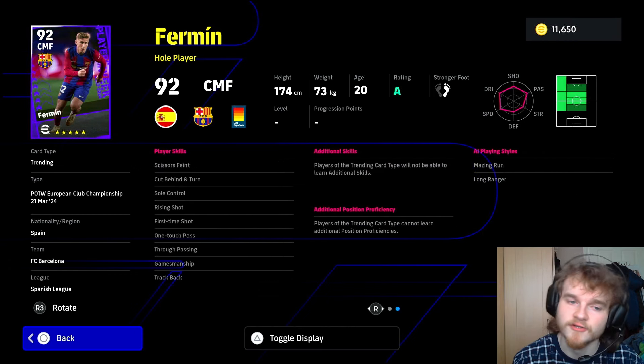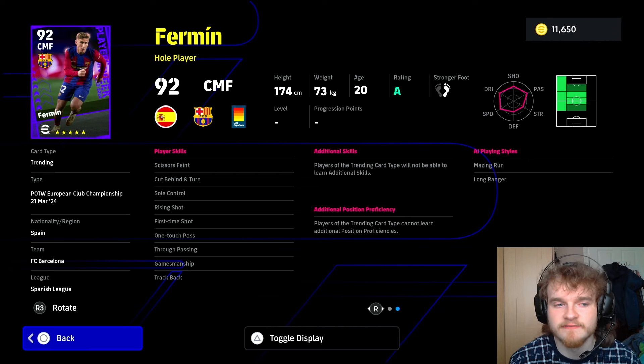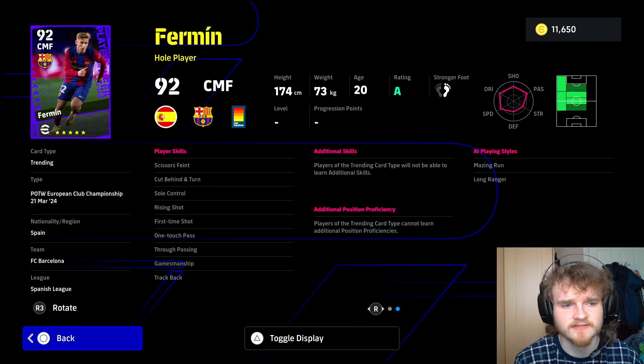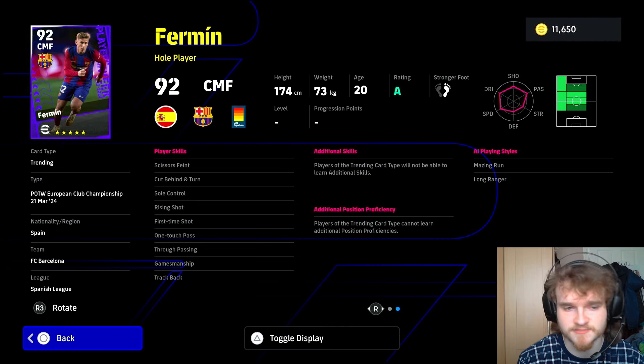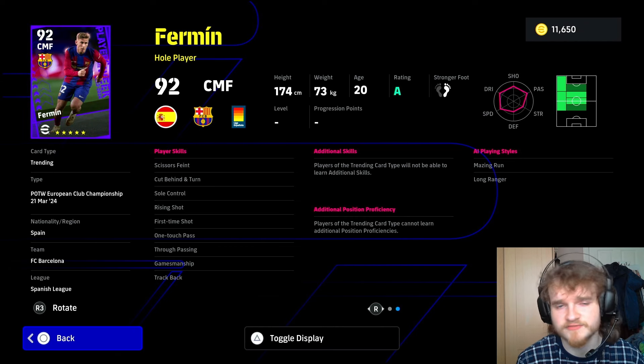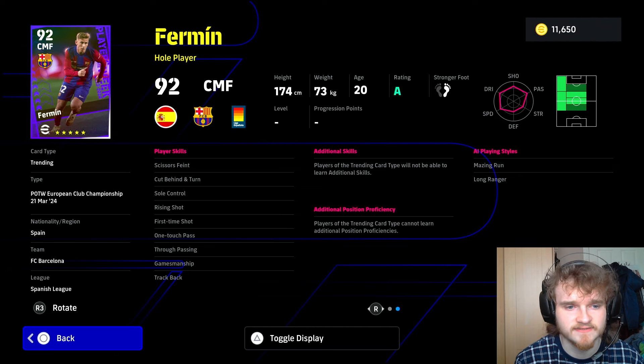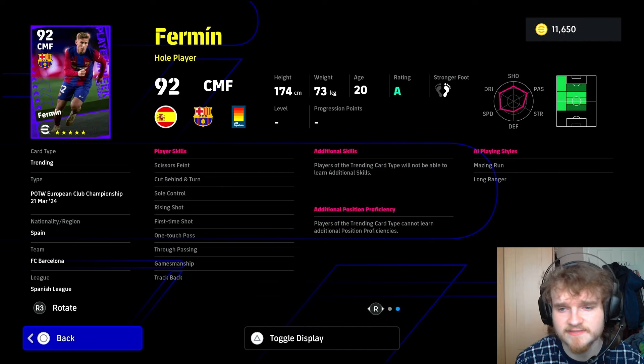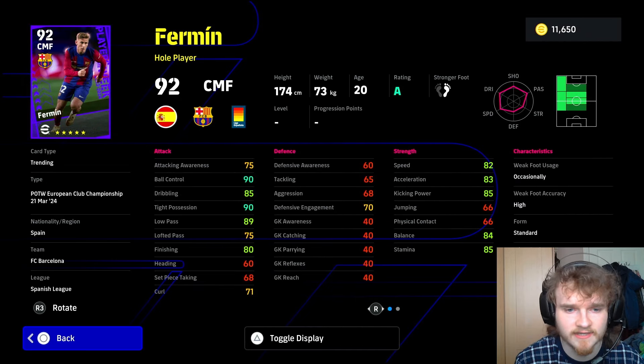If you're more reliant on the double touch, that might be an issue. Although it might be a good opportunity — if you're someone reliant on double touch and you want to use this guy, try the scissors feint. Honestly, if I had to keep one skill — double touch or scissors slash body feints — I'd keep the feints. I think they're way more effective and versatile. Double touch can get you out of sticky situations, but across 90 minutes of the game, I think feints are more effective. So yeah, he's not too bad — this guy looks decent.